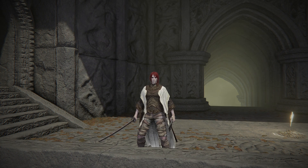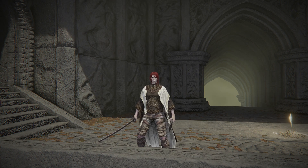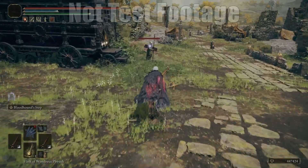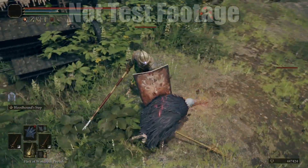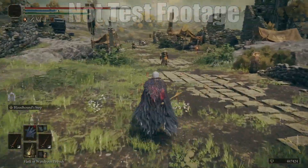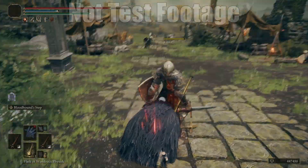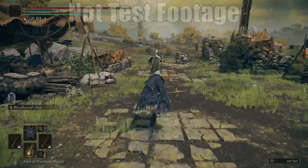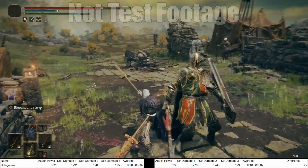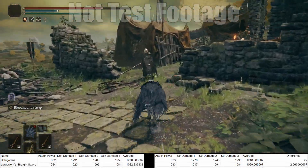The funny thing is that all of those weapons I mentioned scale pretty well — if not better — with strength than with the dexterity attribute. I tested the Uchigatana, the Lordsworn's straight sword, the Bandit's curved sword, the Cleanrot Knight's sword, and the Twinned Knight swords with a max dexterity setup and a max strength setup to get their average damage values. The average damage for the Uchigatana was 22 damage higher in favor of dexterity.